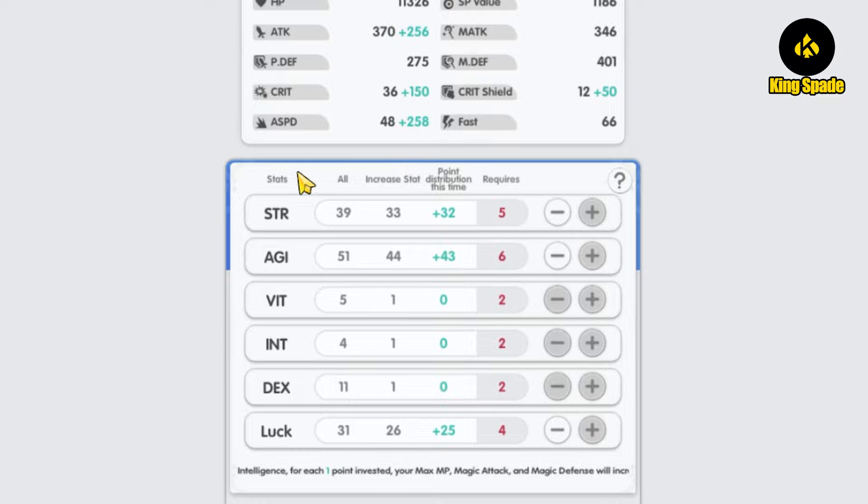For the Shoot build, stats are distributed across three different stats: Strength, AGI, and Luck. In ROR, unlike other Ragnarok games, Strength is the main stat that increases the archer's physical attack — not DEX. AGI is for attack speed, and Luck is for the crit stat to deal crit damage. The stat point ratio is 3:4:2 for Strength, AGI, and Luck.